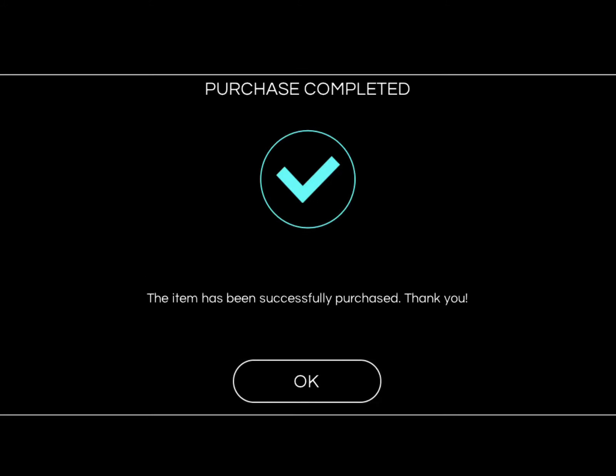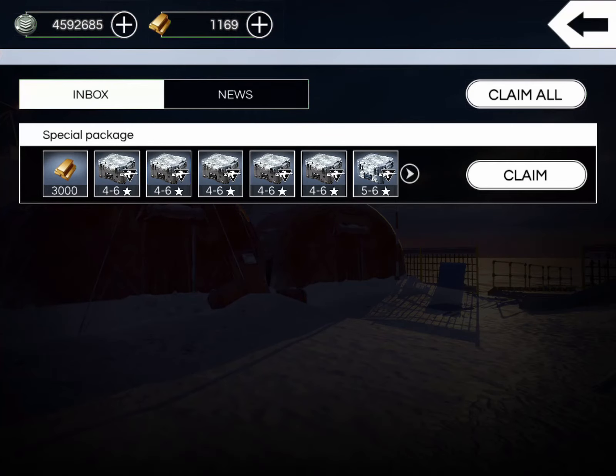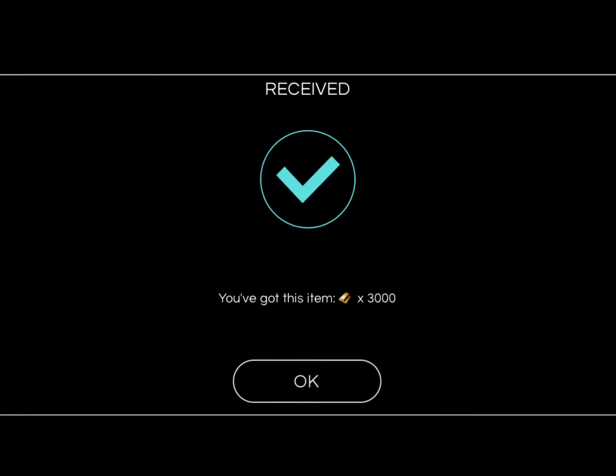Purchase successful, you're all set. Go ahead and claim - it should be in our inbox. I think we have enough inventory space; I just upgraded to 500 weapon slots so we should be good. There we go, lots of good stuff coming.